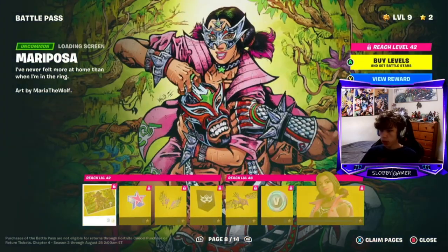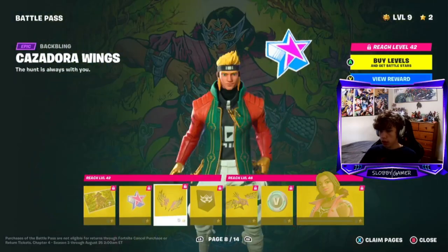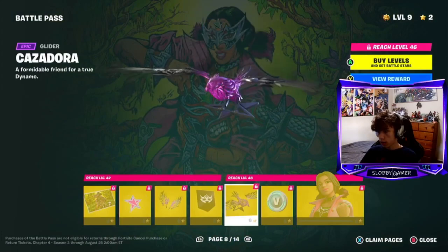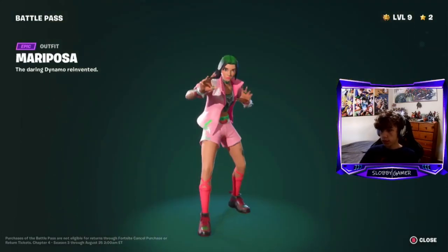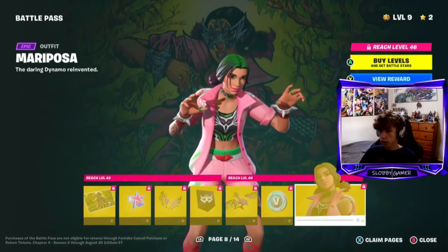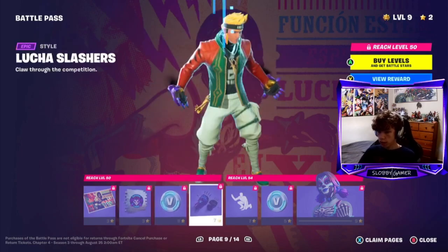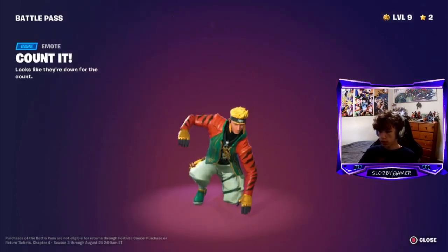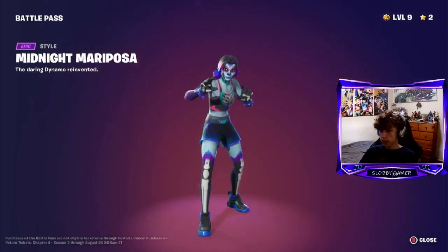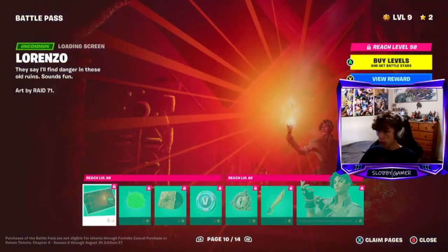Then you got a luchador skin on this page, a glider, a loading screen, a skin, a motorcon back bling, a banner, V-bucks, and then the luchador skin unmasked version. Then you got a loading screen, spray, V-bucks, pickaxes, emote. V-bucks, a style for the skin - big prequel for Halloween I guess but still it's good.